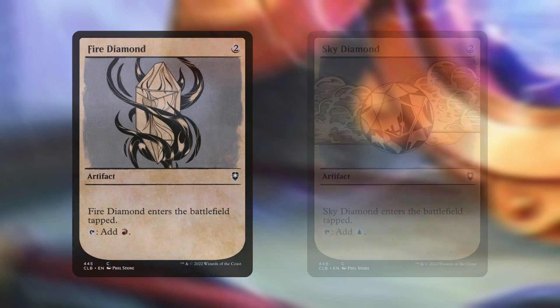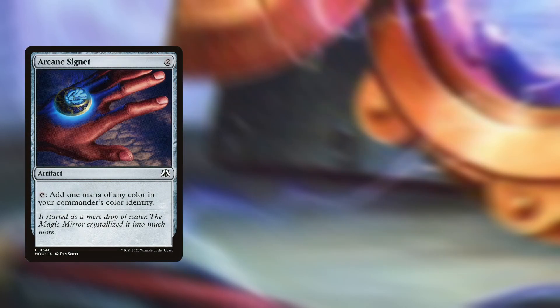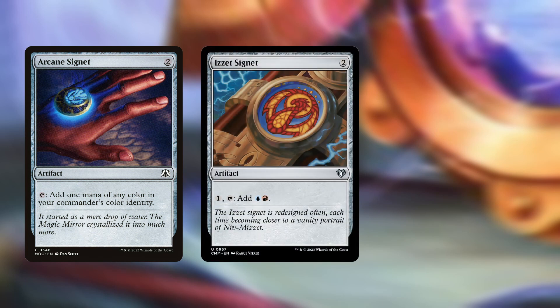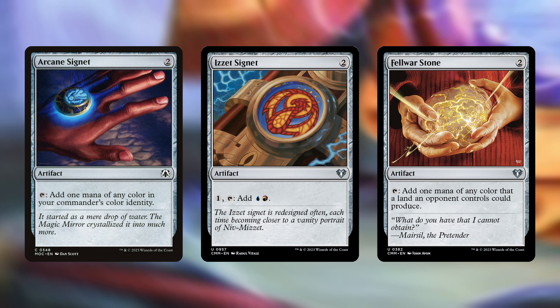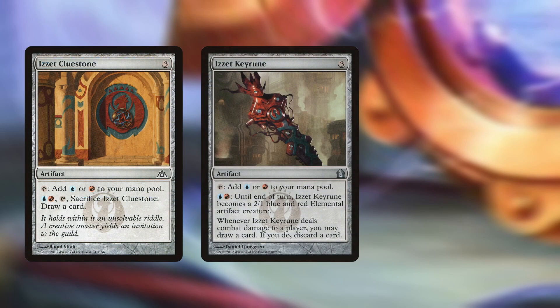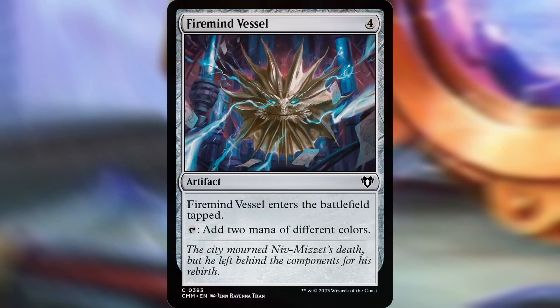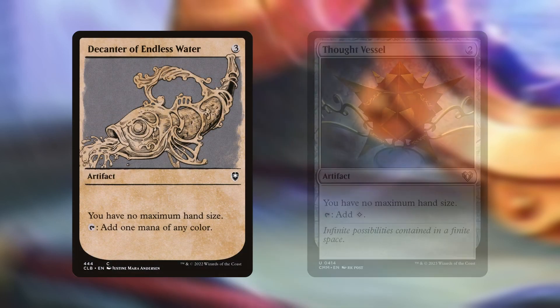Then we have Fire Diamond and Sky Diamond, tapping for red and blue respectively. Arcane Signet will give us red and blue as needed, Izzet Signet converts any mana into a red and a blue, and Fellwar Stone is likely to tap for at least one of our colors. Since we really want colored mana, we also have some 3-drop mana rocks: Izzet Cluestone, Izzet Keyrune, and Izzet Locket, all tapping for red or blue. And Fire Mind's Vessel taps for 2 mana of different colors.